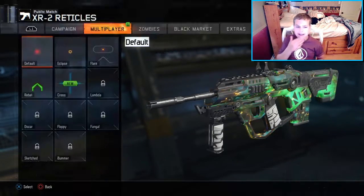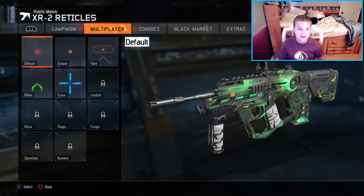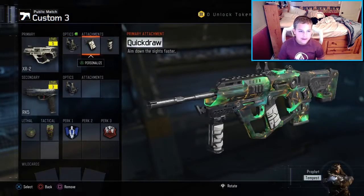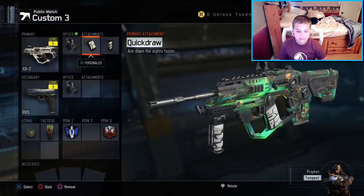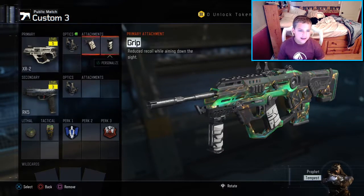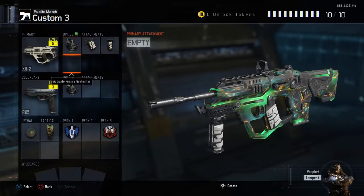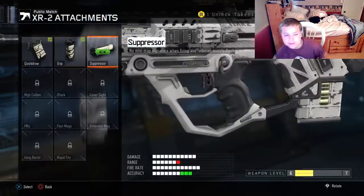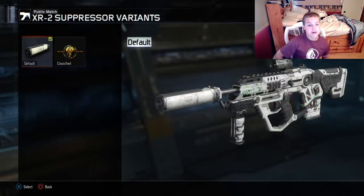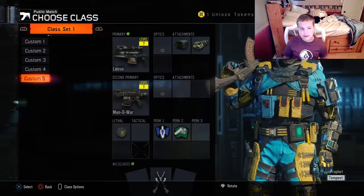Alright, what is up guys? I'm back and it's level 5, so I'm going to put the cross reticle on with the reflex. Quick draw. I don't have the mark. And quick draw and the grip. So now I just leveled it up again from playing, and now that I have the suppressor, I think it's going to really help. And now I'm just using the suppressor with the grip.